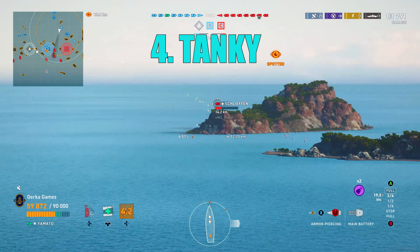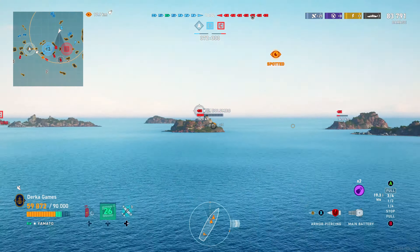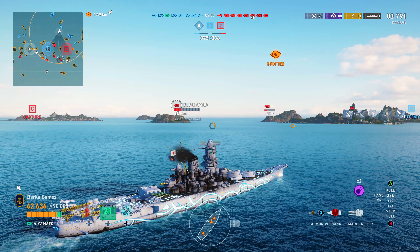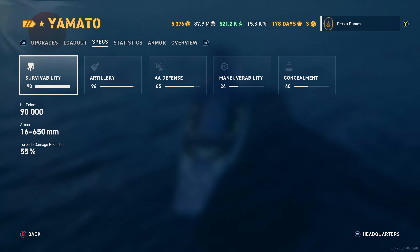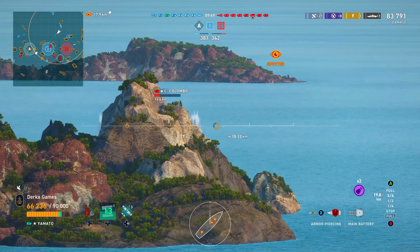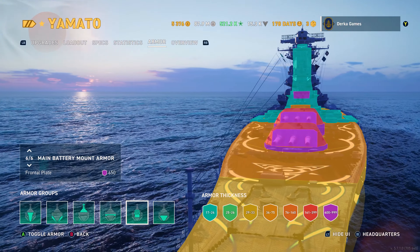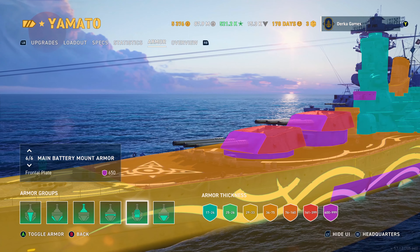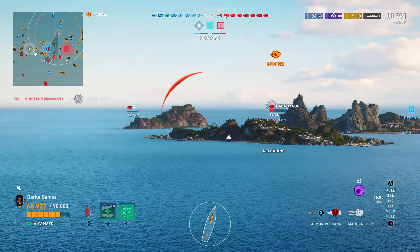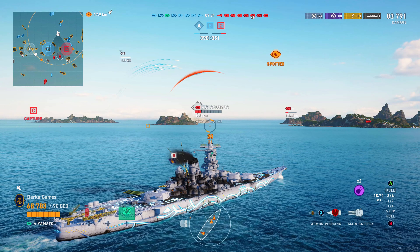Yamato is tanky. I know — Yamato has a coffin citadel that sits out of the water higher than a lifeguard tower, but if you're angling correctly and playing smart, it's still a tough ship to crack. 55% torpedo reduction is one of the best in the game, so there's noob protection there from destroyers. Tired of your turrets getting knocked out? Yamato doesn't really have that problem with 650mm of front plate. And for HE spam, there's 57mm of deck armor — plus learn to position better.